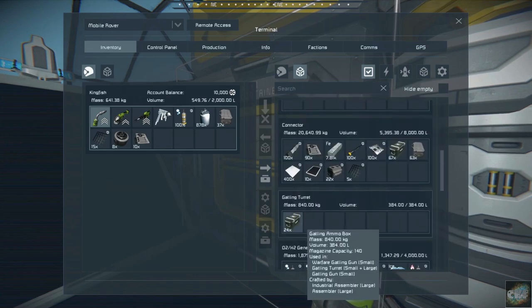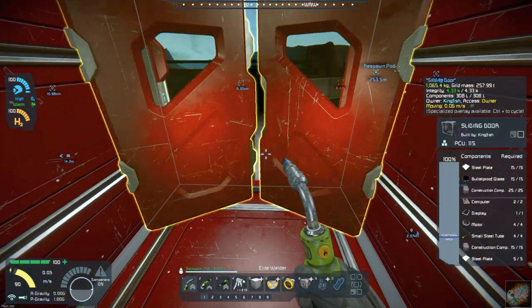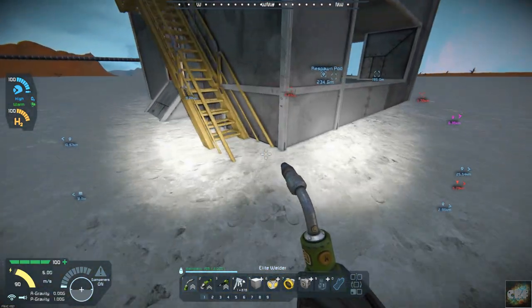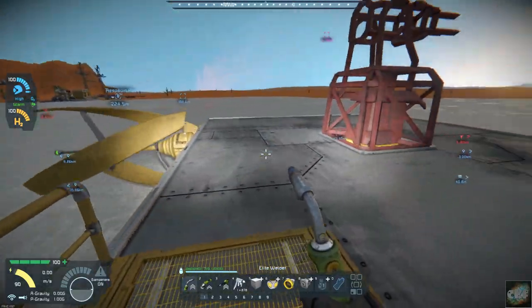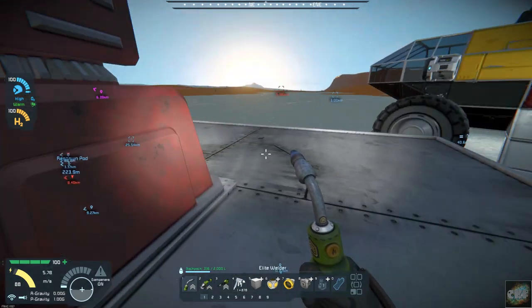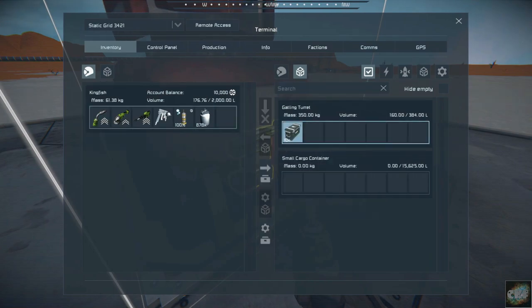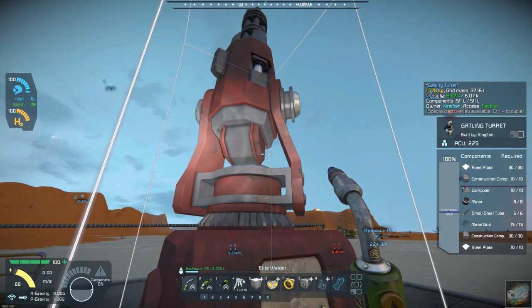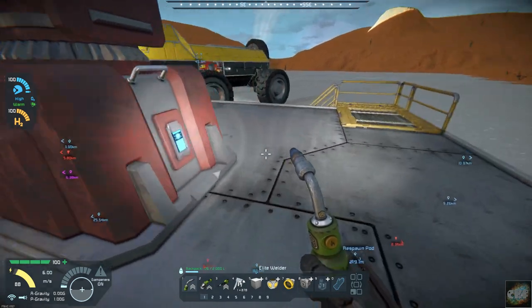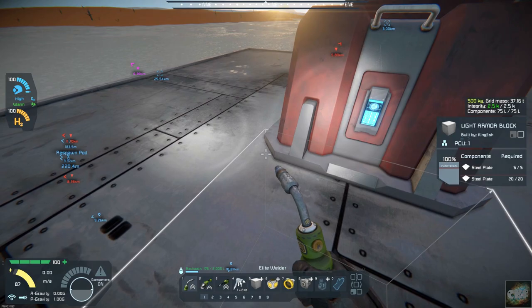I've got that in the turret here — let's grab 10 of these and go up. I need to put guardrails all the way around as well. Let's put this here so we actually have ammo in. Checking the output: input power is 2 kilowatts, so that wind turbine is providing more than enough, and we've got the battery as backup.